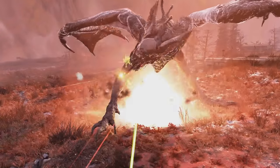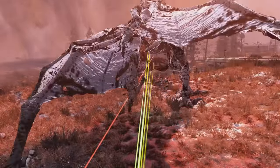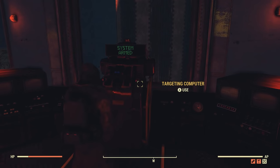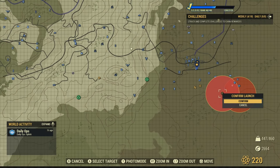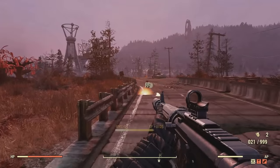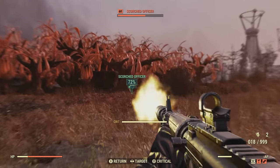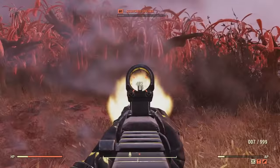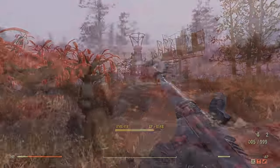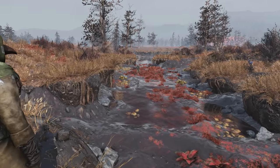Definitely don't want your camp to accidentally get nuked by building too close to where the Scorch Beast Queen spawns. For two, there are loads of enemies around which can get pretty annoying encountering all the time at your camp. And for three, simply the environment — it can be a challenge to build in with all the ditches and uneven terrain.